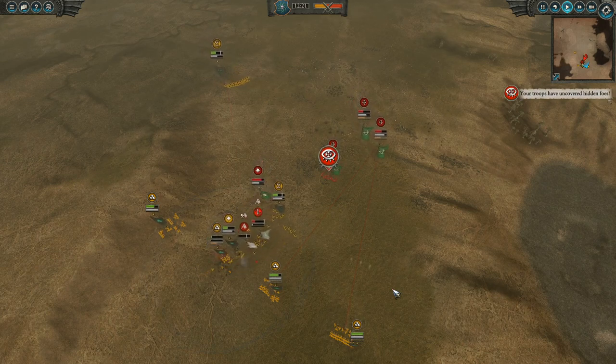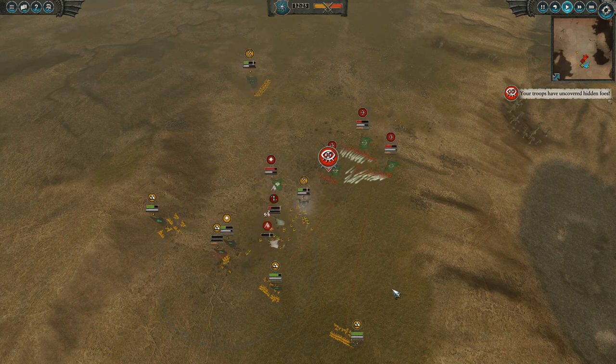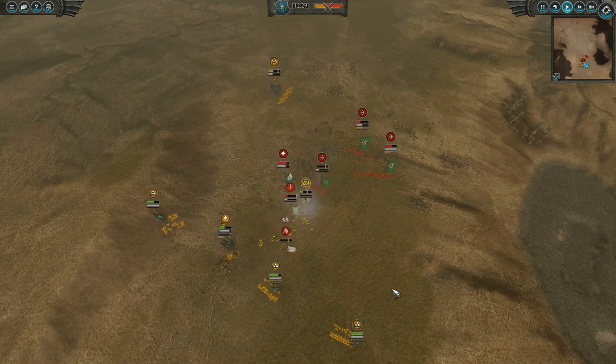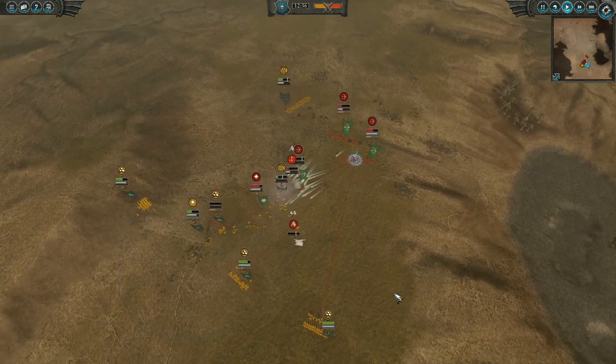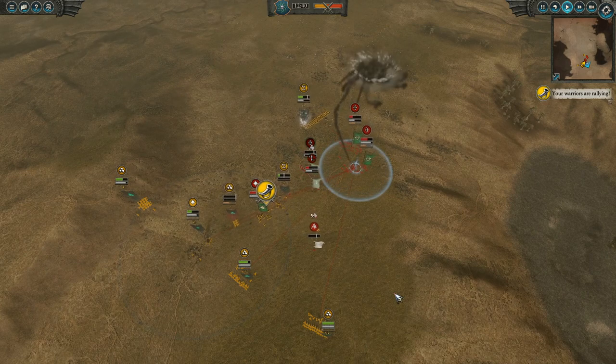My scurvy dogs rush in but are netted. Luckily for me I have a second group coming in and the netted group doesn't die from the first volley of Waywatcher fire. I prepare to dodge the second volley of arrows with my moving dogs, but the Waywatchers fire at the netted ones.